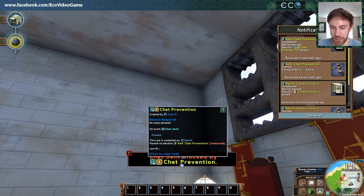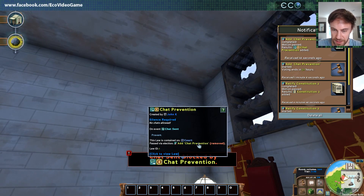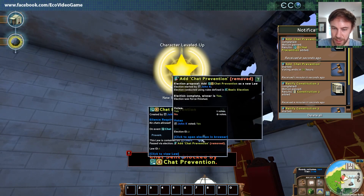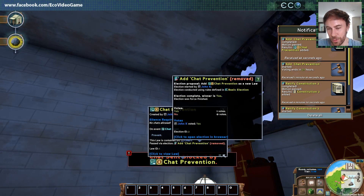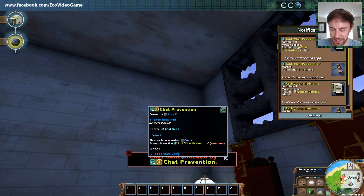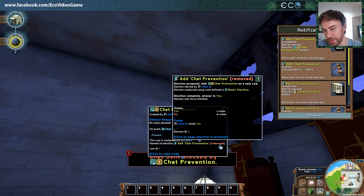Let's try to demo it. So I try to send 'hello' — chat sent blocked by chat prevention. This is really handy because anytime you break a law it's going to show you why you broke it or what the law did. You can mouse over and see what law was broken on event chat sent: prevent. This law is contained on the court, it went through an election — you can view all the history of it, the election that passed it, the people who voted on it. It really makes use of our nested tooltip system to get information on this, because as you're building this complex system you really want to make it easy to access and understand.